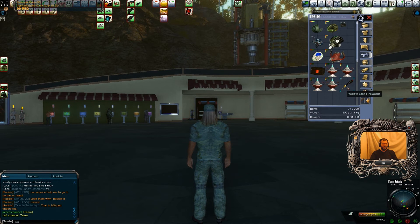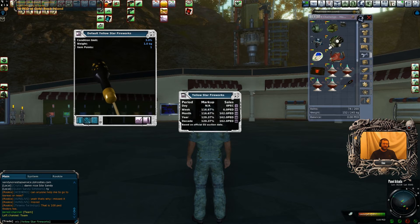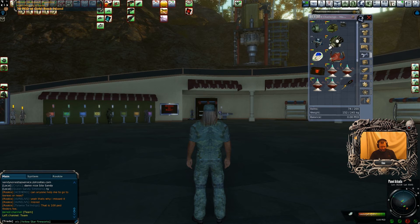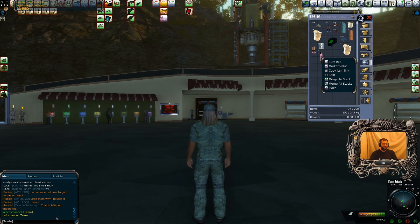I want to sell my fireworks, so instead of writing 'WTS my fireworks,' I right-click on said fireworks, copy item link, now paste item link. By pasting that item link — obviously you'll still have to put how many you're selling — 'want to sell, 19 yellow star fireworks.' Now people can left-click on that and see what they're worth, what the markup is, and so on. Same as want to buy — WTB. If you want to buy hairspray, write 'want to buy hairspray' and then the person will probably just chat you.